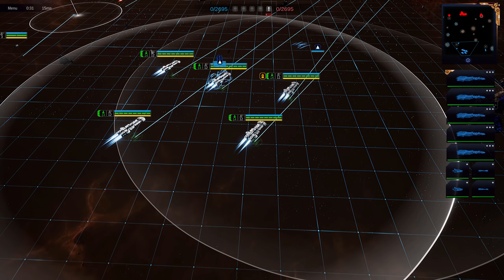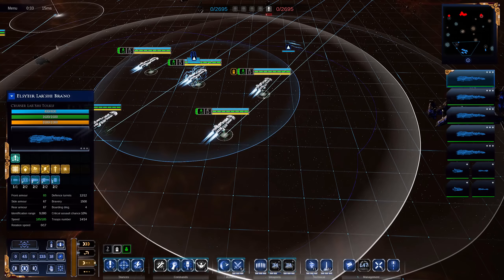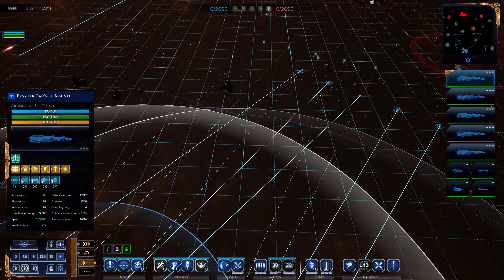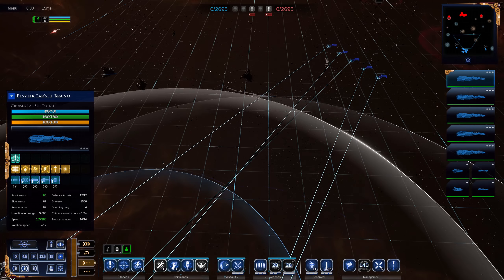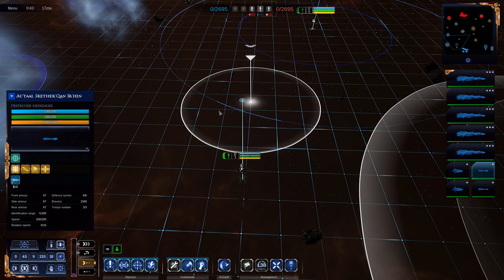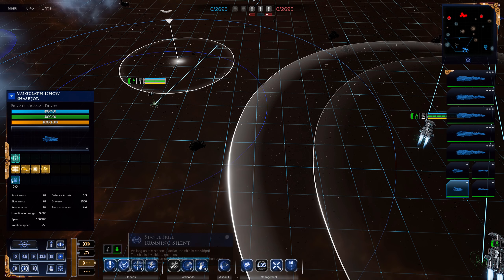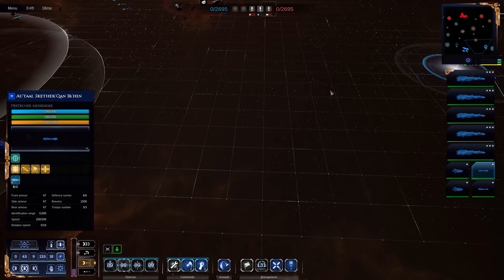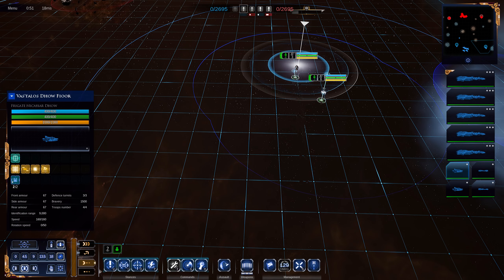We've got one of our little escorts heading over to the middle point to try and contest that nice and sharpish. We're going to send the rest of the fish over toward the middle of the map. We have a fair bit of coverage there from the neighbouring asteroid fields, which we can use to hopefully kite him around — at least, assuming he hasn't got the ability to move through them freely.